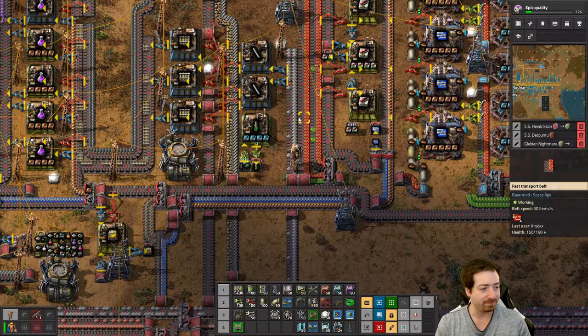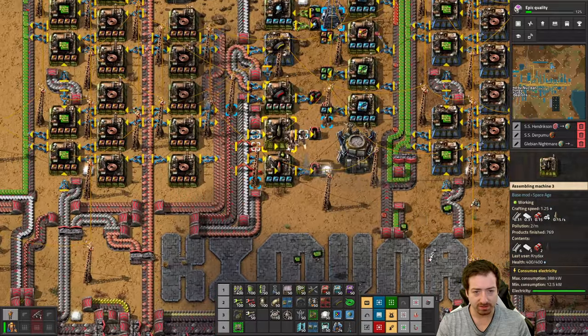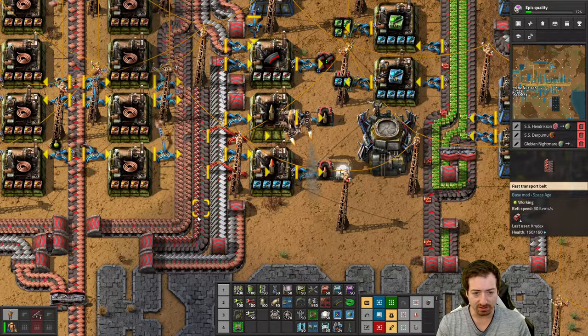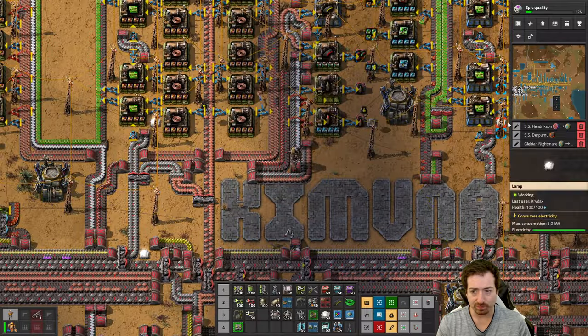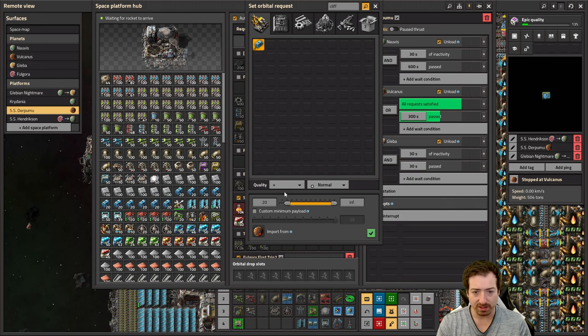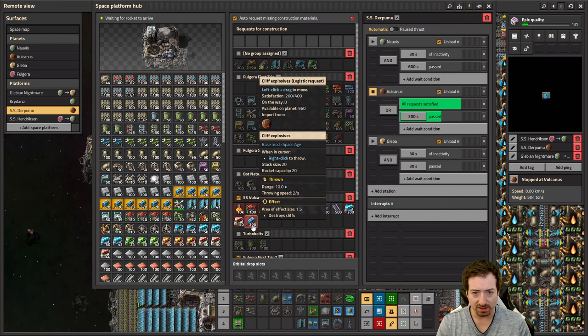Where am I making explosives already? I know we've got some — explosives and steel. I guess I don't have grenades right here. Well, the dirt room is already here. Let me just add cliff explosives 200 to the list.